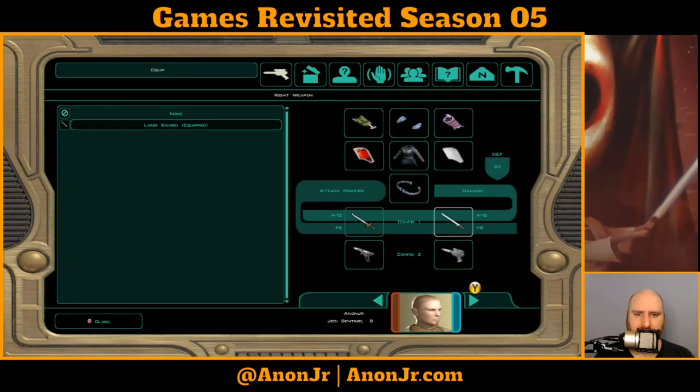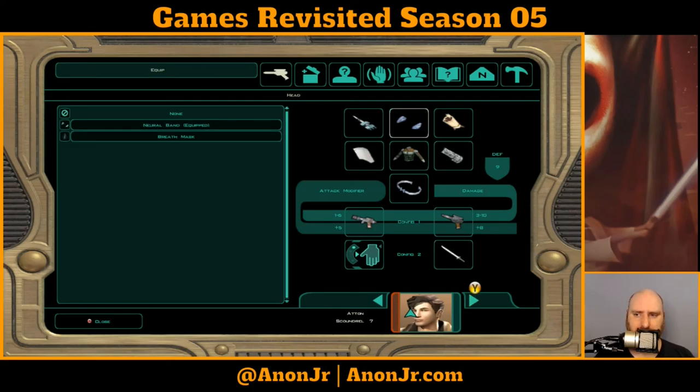I went through and made sure that everybody had the best weapons I could manage to give them at the moment, equipped and sorted out some of the equipment. I broke down a bunch of the blaster rifles since nobody I have uses those right now, and by the time I get somebody who can use them I should have accumulated a couple more. And if I haven't, I've got bigger problems.